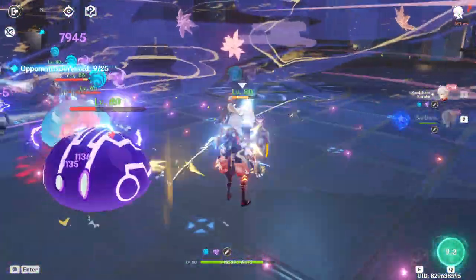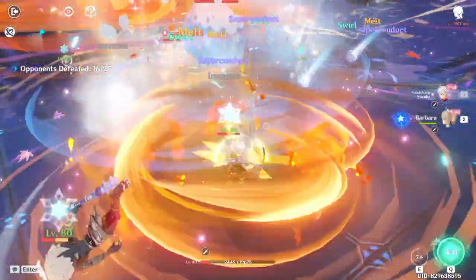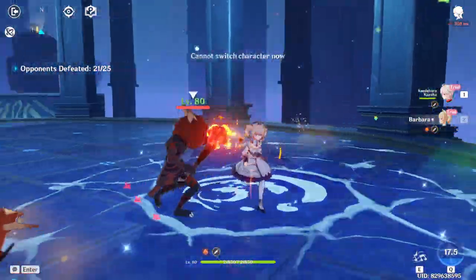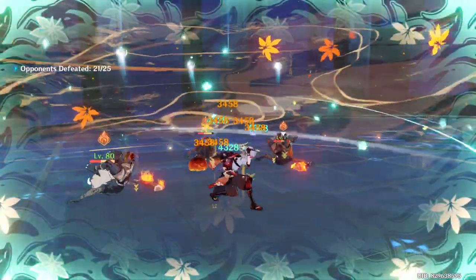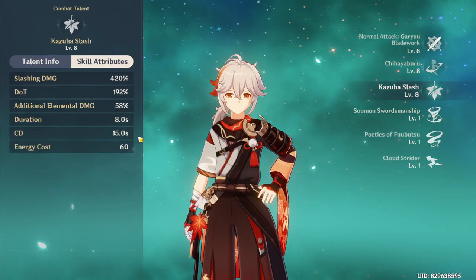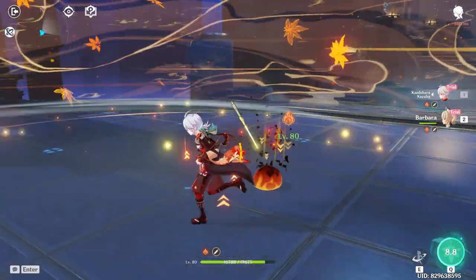Just gather them together and then do that — that's sick. His energy cost is 60, which isn't actually much. It looks pretty good overall.